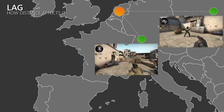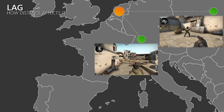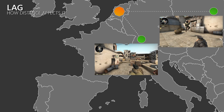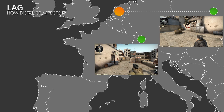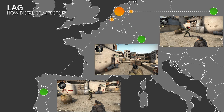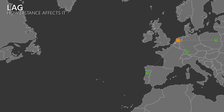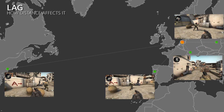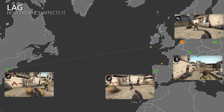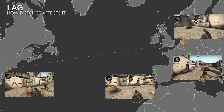So when I jump, this information takes some time to reach the server and then the other client. With short distances between players, this delay is also very short. But when the distance gets bigger, clients have to wait longer until they receive an update on what is going on. The higher your ping, the more you will lag, which leads to a bad experience. But it's not just the player with the high ping that suffers — depending on how strong the lag compensation is in a game, the high ping player can also give the low ping player a bad experience.